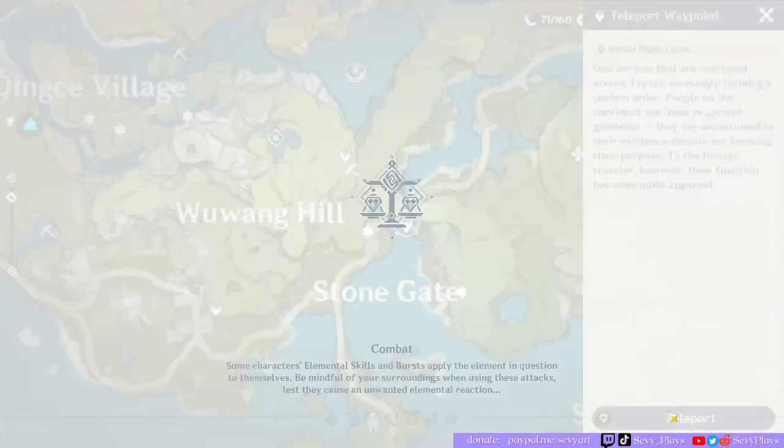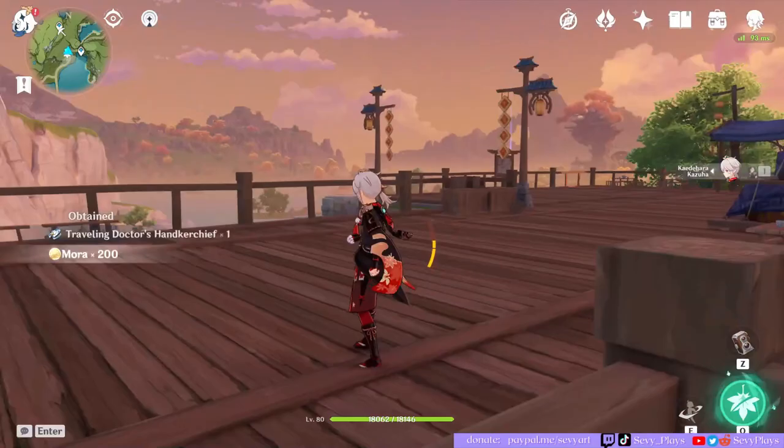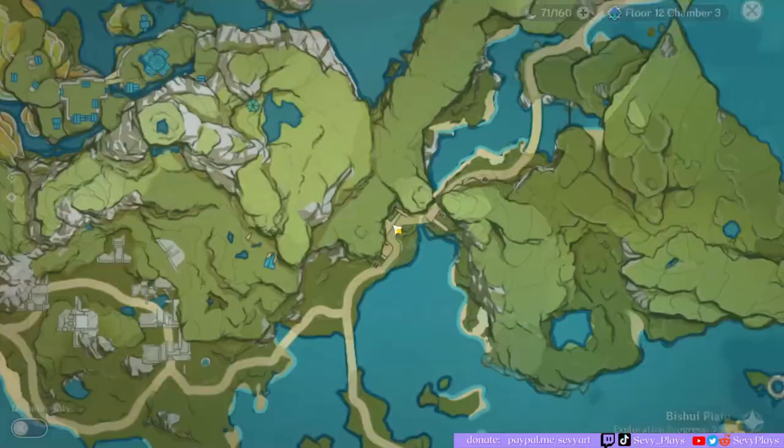Our next waypoint takes us to Stone Gate. Some of you might be surprised that I'm uploading this artifact video when it's a bit meant for beginners, but I think there are a lot of beginners joining now. We're going to walk a bit down the path here. There's a little artifact sparkle over there — the only thing is that sometimes you end up talking to Pops Zhou if you click the wrong thing.